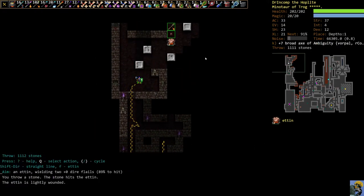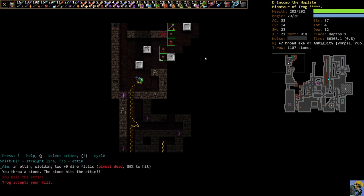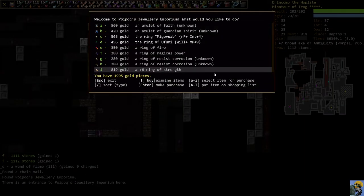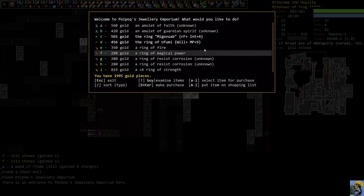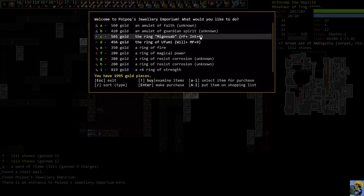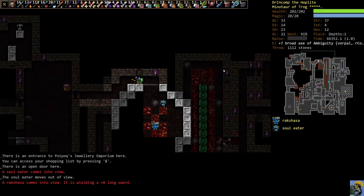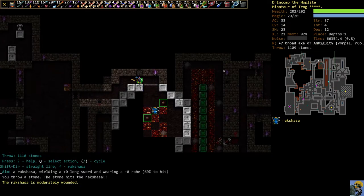We got a wand of flame. There's an etin up there — we'll throw stones at it; it doesn't have anything ranged so it'll just lumber over and we'll blow it apart. There's a shop — it's a jewelry emporium. This ring might be worth buying just to give myself resist fire, but it's only resist fire so it's not that good. I'll mark it on the shopping list but I doubt I'll ever want to get it.